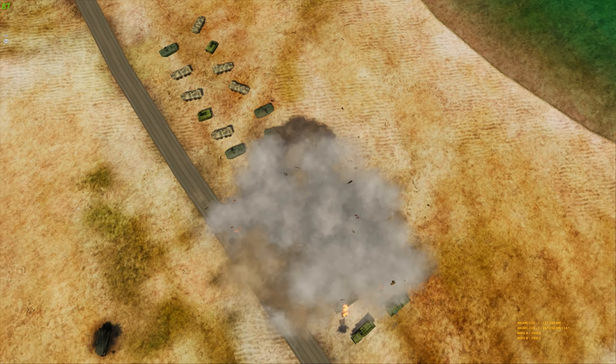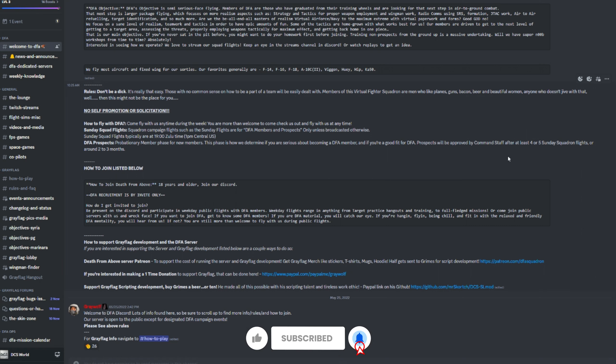This comes courtesy of Death From Above. Here we are in their Discord server, which is what you're going to want to do first — join their Discord. Inside you'll get all the detailed information on the mission, find community members to help you out, find a wingman, and get the password and SRS information to get into the server. Also, to fly the Persian Gulf Gray Flag server you need two free mods: the C130 mod and the UH60 mod — both required for the supply aspect of the mission.